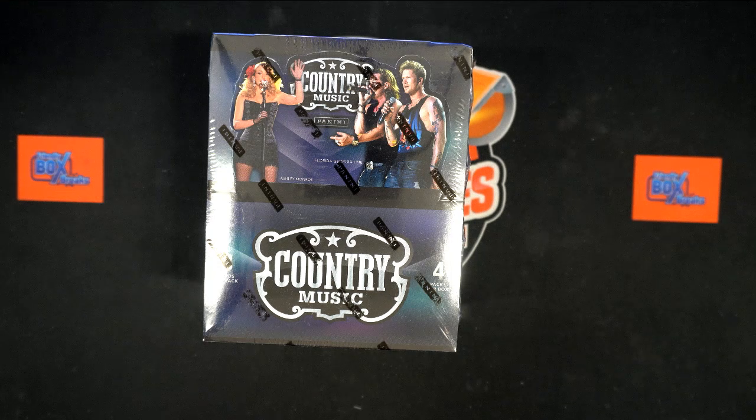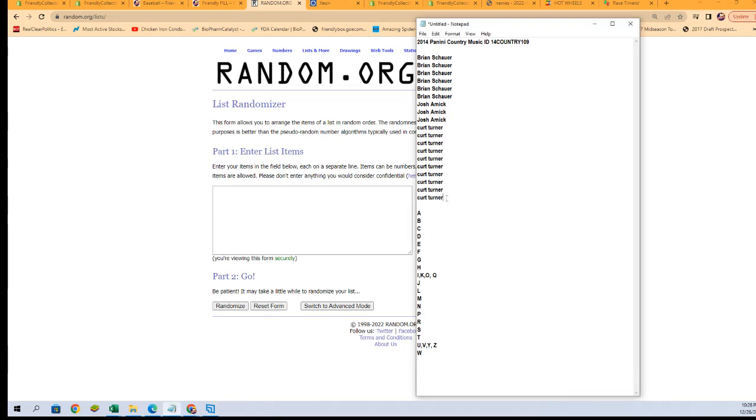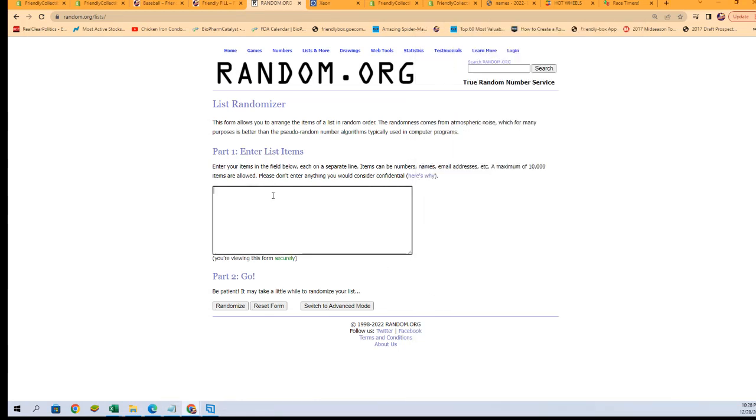All right, here we go — time for 2014 Panini Country Music box 109. We've got our owner names and our last name letters. We're gonna randomize each of them seven times, pair them up on a spreadsheet, give you a moment to talk trades, and then we will dig in. Let's switch over right now and start with our owner name randoms.